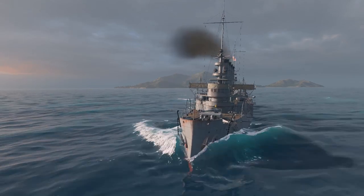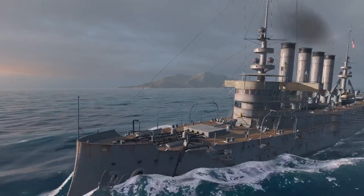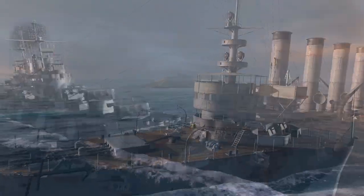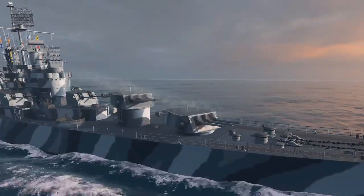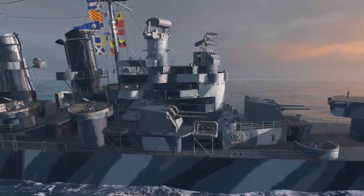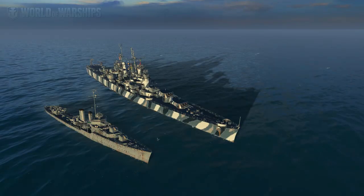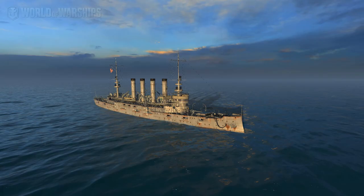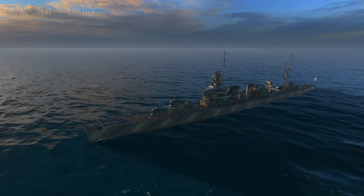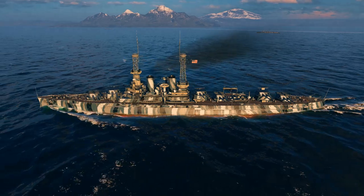What is a cruiser? The historic answer, accurate for World War II, is a warship of up to 10,000 tons displacement carrying guns no larger than 8 inches in caliber. These were limits set by the 1922 Washington Naval Treaty. In layman's terms, a cruiser is a ship bigger than a destroyer and smaller than a battleship. Faster than lumbering battleships and slower than most destroyers, cruisers fall square in the middle and are the perfect jacks of all trades.